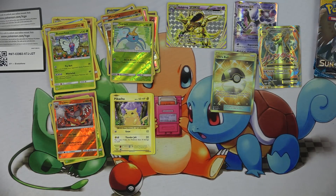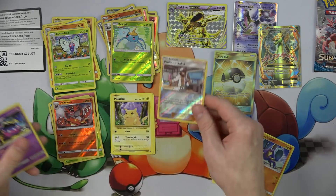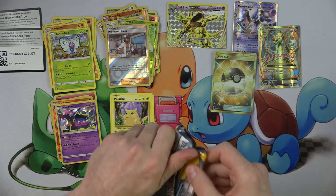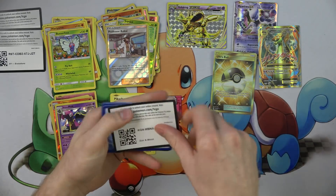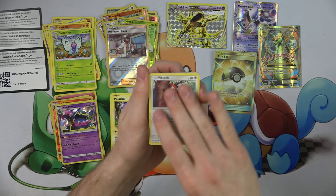Guardians Rising — we have to get a Hyper Rare Lele. I think that's more expensive than the DCE now. And then in the next set, Burning Shadows, we have to get a Hyper Rare Charizard. You're going to get this code. There you go — code for you, my friend. And then we'll slow roll it — nice and slow.